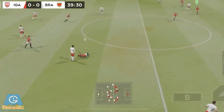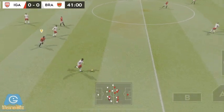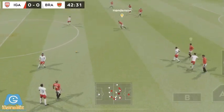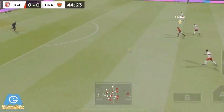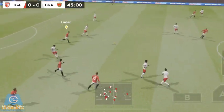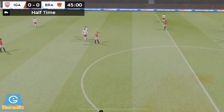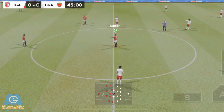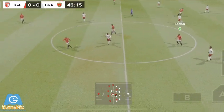Confident pass. Intercepted. That's good link up play. Now Wilson. Well that's incredible. The fourth official has indicated nine minutes of stoppage time. And there's the half time whistle. It wasn't a great opening 45 minutes, but they've got the second half. It's goalless, nil-nil. Can anyone score in this second half?